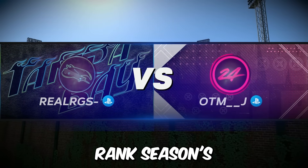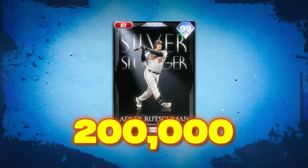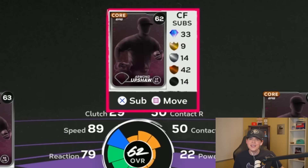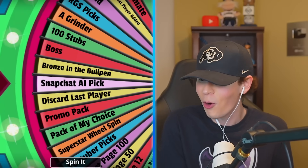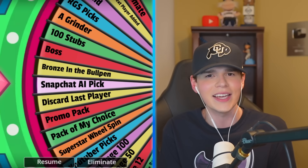We're going into a competitive ranked seasons game and we desperately need to get the win or there's gonna be severe consequences. Typically I go catcher first but we don't need it, so let's go center field first. This wheel's got so many insane things on it — some are good, some are absolutely horrible.